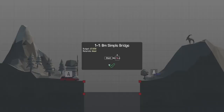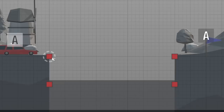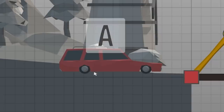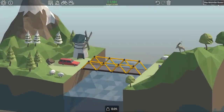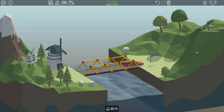We'll take a look at the very first level, an 8-meter simple bridge. It doesn't give you a lot to work with, so presumably we can just do a truss over the top. It's been so long since I've played this. You can't hover over the cars to see how much they weigh. Just like in PolyBridge 2, selecting different stuff doesn't show you cost or weight. That is PolyBridge 3 exclusive. It's actually quite pretty — it looks better than I remember.